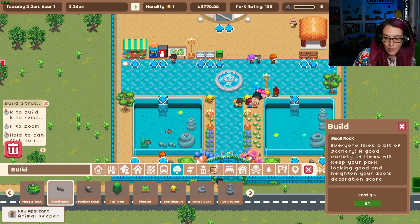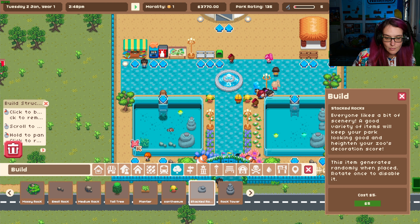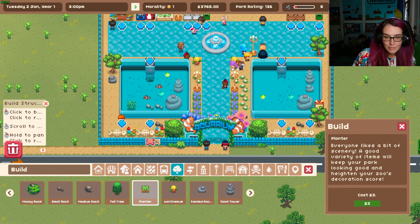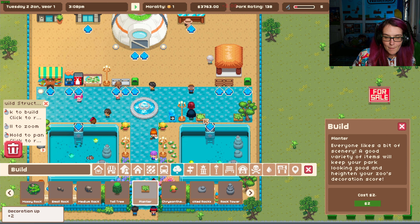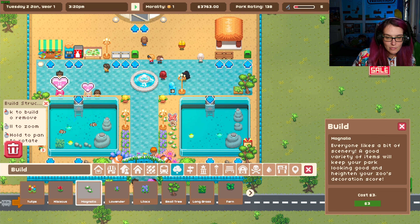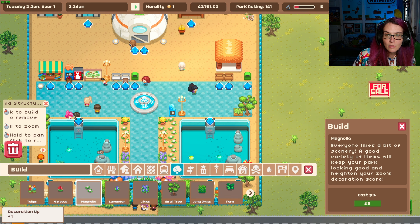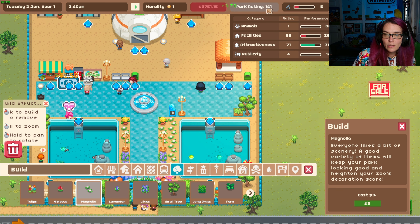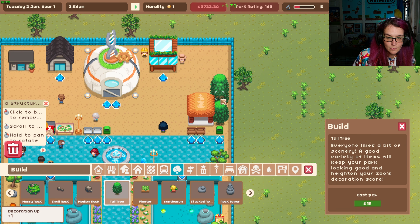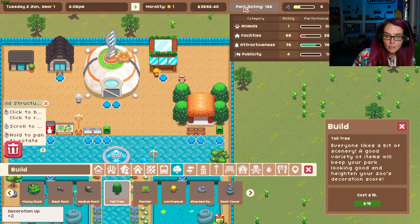Wow, my attractiveness is so high right now. I see it. Oh, it's too big — man, but it looks really silly guys. It looks so silly but I just want my attractiveness up higher. Look at that — 71! Let's add some more trees maybe. There we go, that's cool. 76!